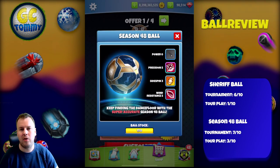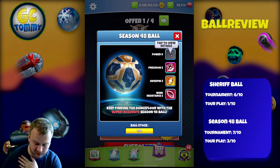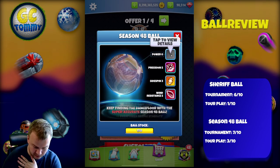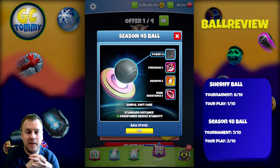The season 48 ball: Power 0, Precision 5, Sidespin 3, and Wind Resistance 5. The needle is plus 2, which is fine. I give this one a 7 out of 10 in tournament.